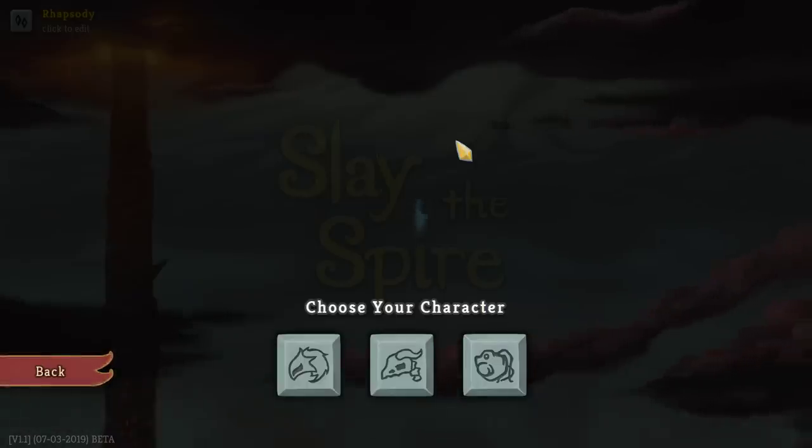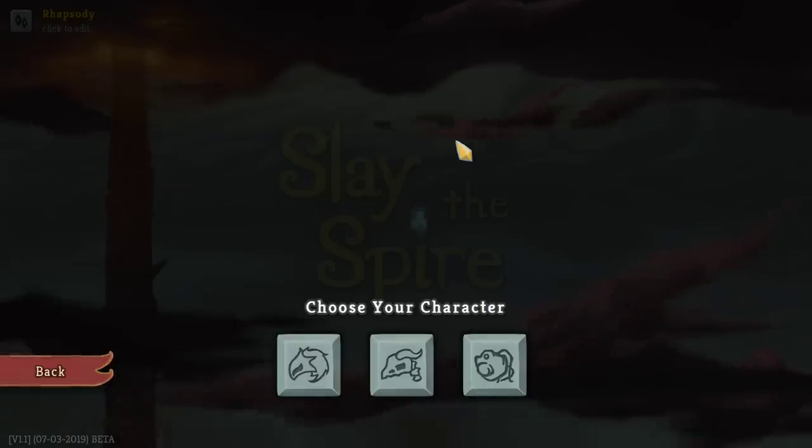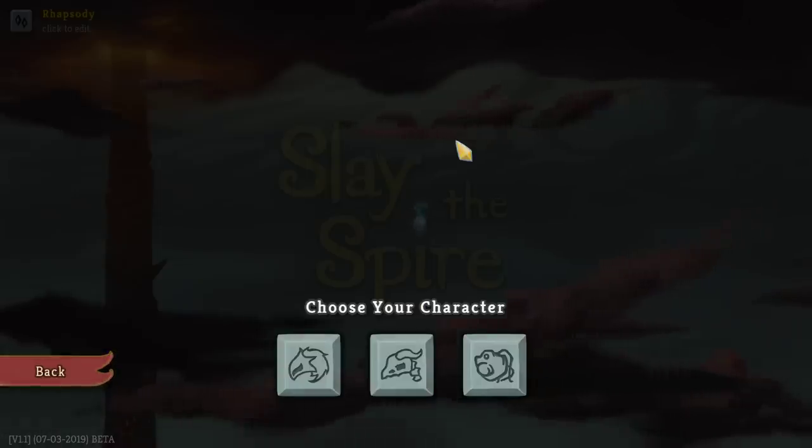Your relics must be taken in alphabetical order, including the starting relic. This will point out which character I want to take pretty easily. For example, if you take Kunai, you may not then take Happy Flower. It's probably not a good idea to play as the Silent — a good point well made, Sean.